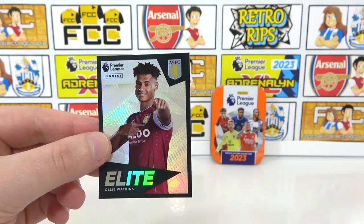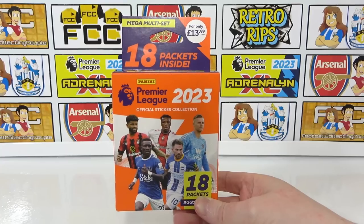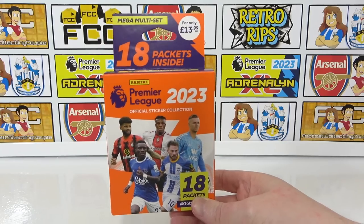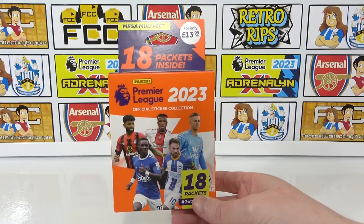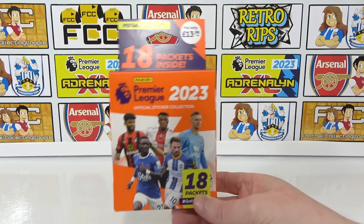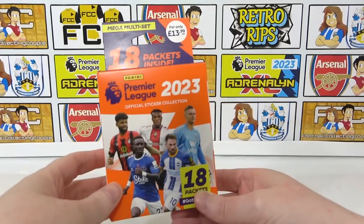Next we'll see if that stays true by opening the Mega Multi Set. The Mega Multi Set is £13.99, but you do get a whopping 18 packs inside, which is actually incredible. We did pick this up from the Panini website, but you can maybe find it in shops as well — let us know if you do in the comments. There is also a regular Multi Set with nine packs, which is a bit cheaper, so you can look out for that as well.